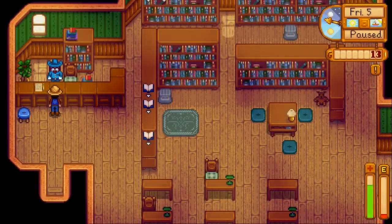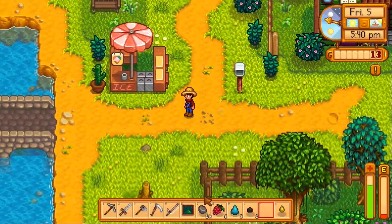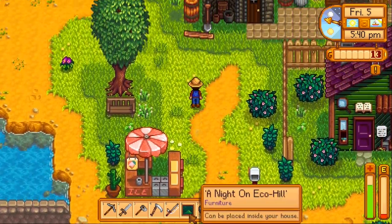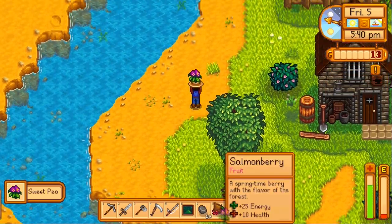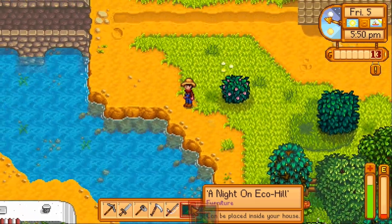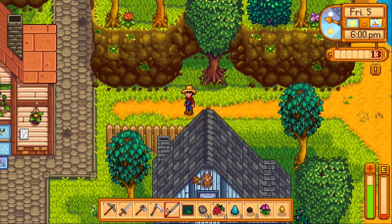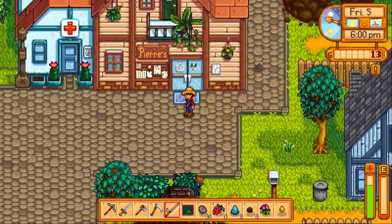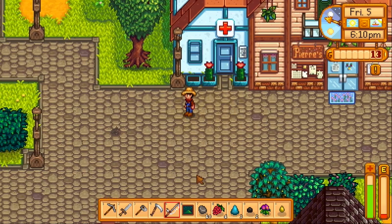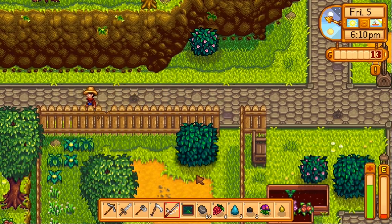We got a new reward. Is it something for the house? It's a painting — Night on Eco Hill. I don't know where Eco Hill is, but I think that's actually the background every time we go to bed. Oh, more flowers! I think I'll put it somewhere — I was going to say over my bed, but you can't see it there. Also, that's going to clash a bit with the wallpaper. Is there a way to get rid of wallpaper? I kind of miss my bare walls.